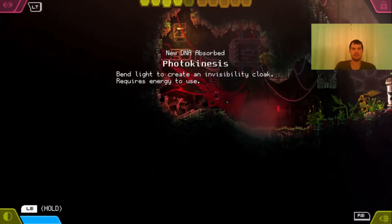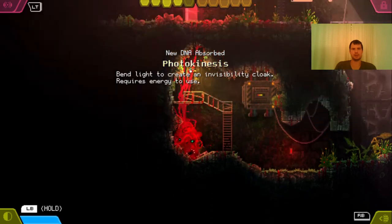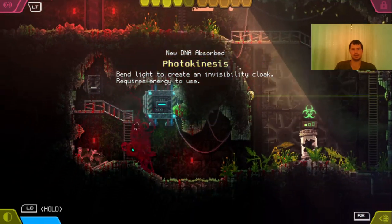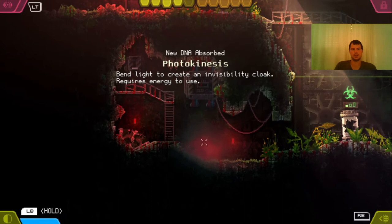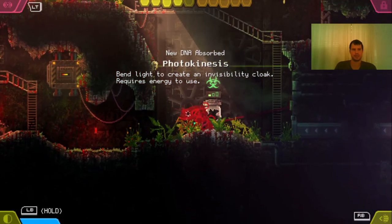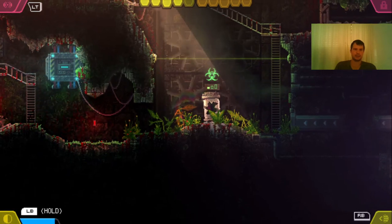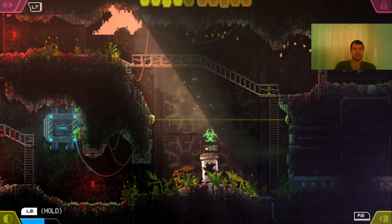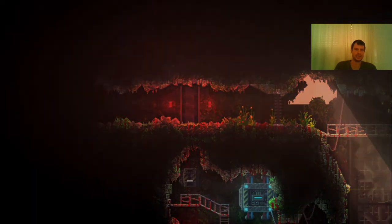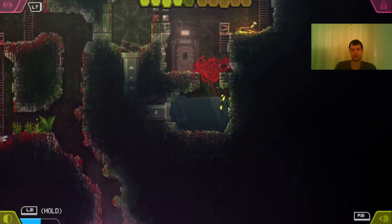The funny thing about invisibility in this game is that you need to be still. Let's pull the switch — the door is open but the green laser is on. To replenish energy you have to use these panels and they recharge over time. If I am still and hold the left bumper I don't consume energy. Once I move I start consuming energy. But if I am still I'm not consuming energy, so I can stay invisible for longer. That is quite handy.